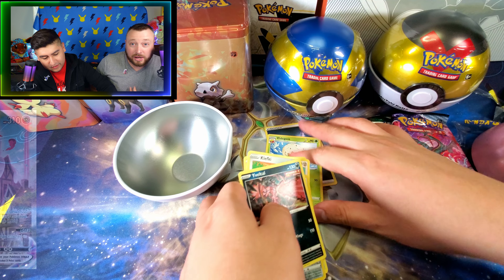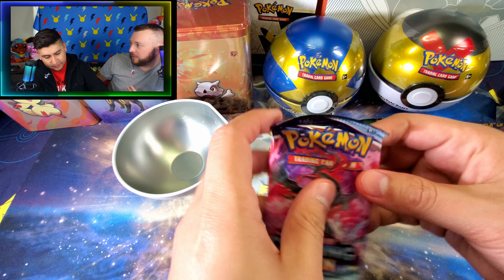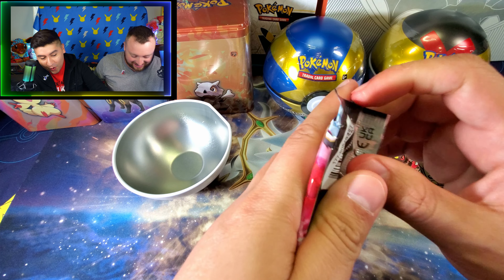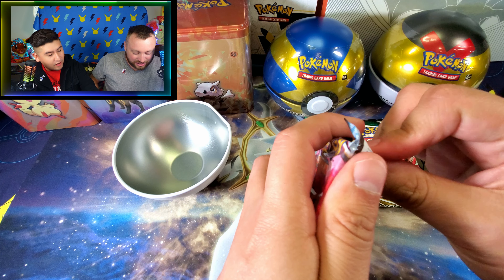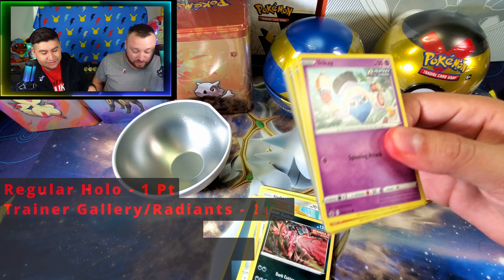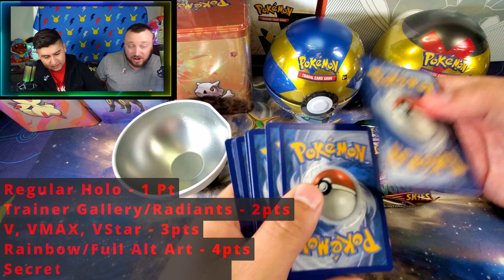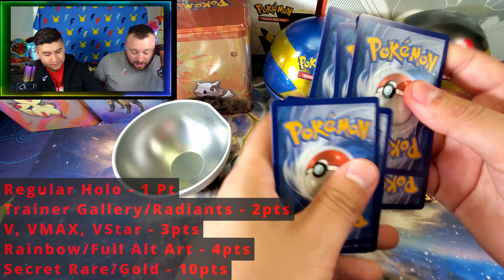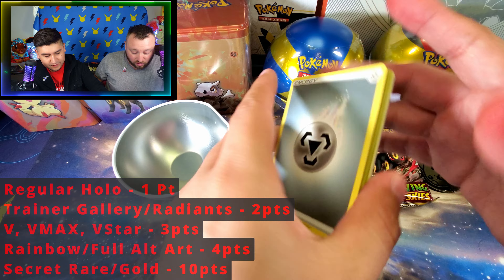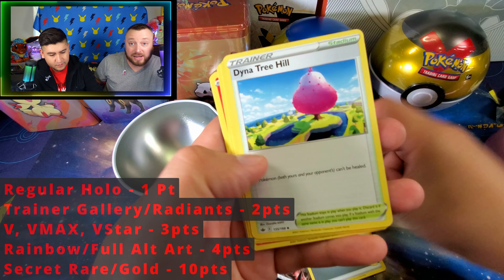While we're getting into this tin battle, we should probably go over the point system. A regular holo is going to be worth one point. A Trainer Gallery card is going to be two points — it also includes Radiant cards. If we get a V, VMAX, or VSTAR, that's going to be three points. A rainbow rare or a full art is four points. Any other secret rares or a gold card is going to be ten points.